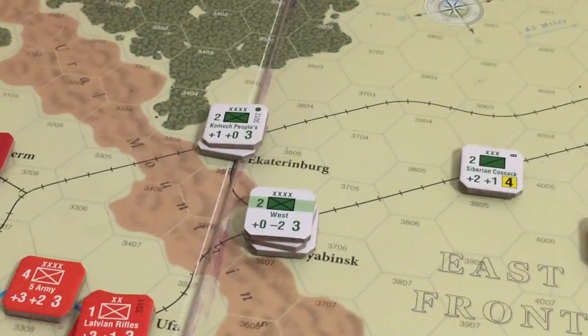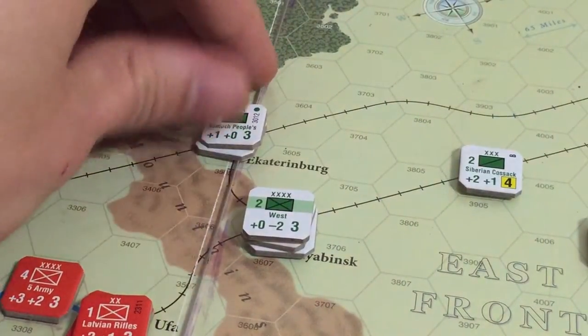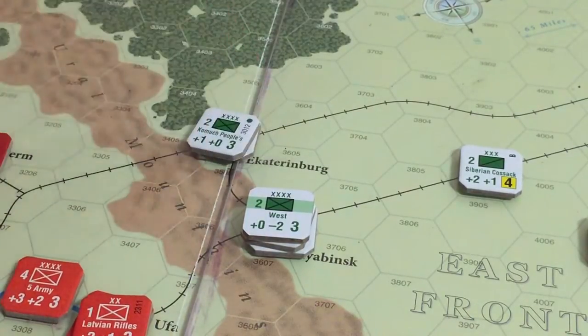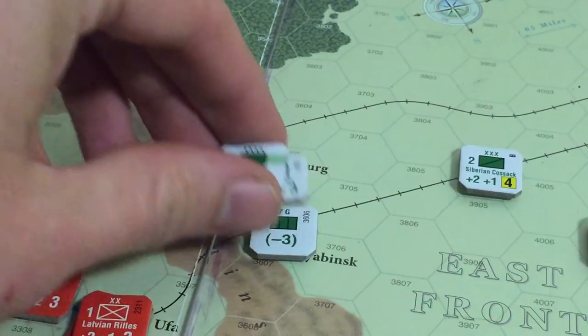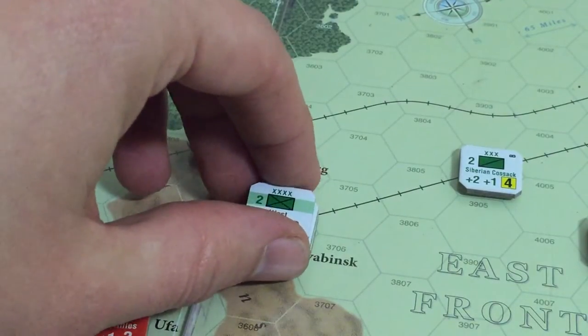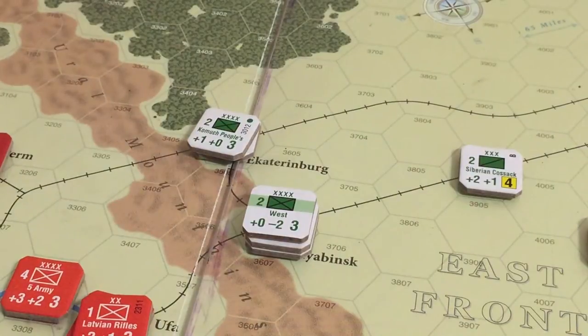But what it means in this game, unfortunately, is that we have almost nothing left here to defend. Captain Berg just has the People's Unit. We got the West and the Siberian, and that's it. Now we will get one unit back here, but pretty weak. This area is not really going to hold out.